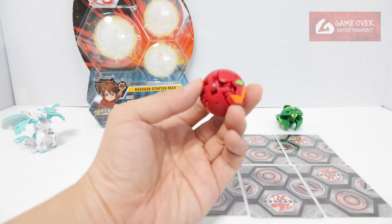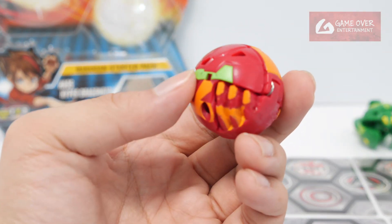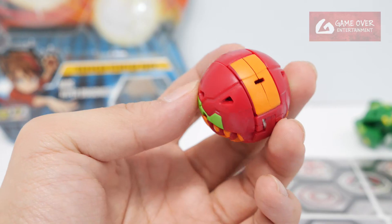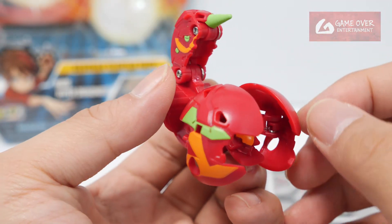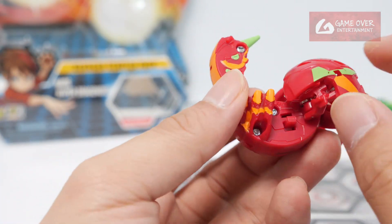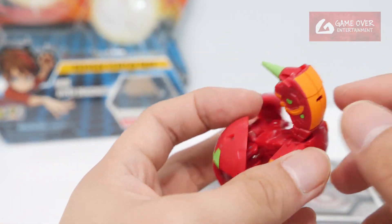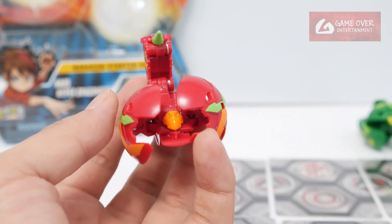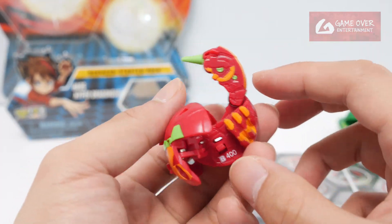Next we have Pyrus Skorporos. 1, 2, 3 — Brock! Skorporos — this is the head. Once again, I prefer the Core version of Skorporos over the Ultra version; it's so much easier to transform into the ball form.